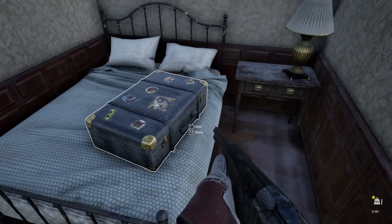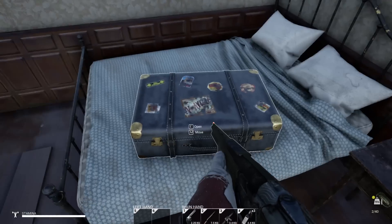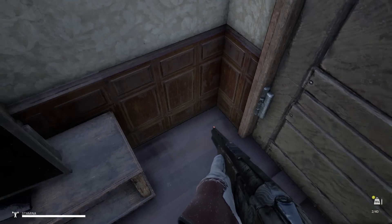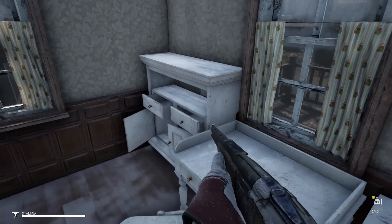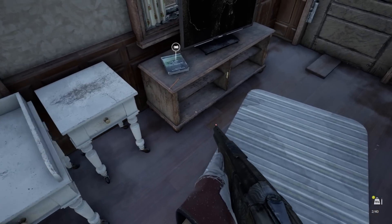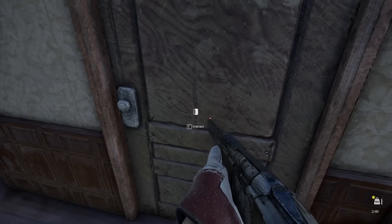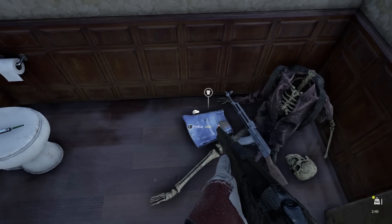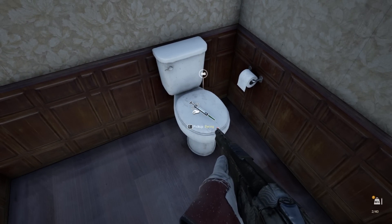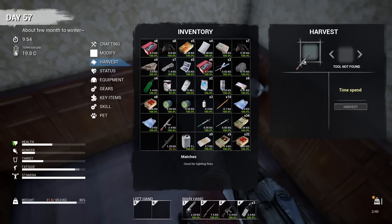Nothing in there - put the paper in there. More paper, more bottles. Paper all over the place - it makes sense, it would probably be the most common thing in the apocalypse. Take that, take the AK - a couple of AKs. I already have an AK at home so I don't need it, so what we're going to do is harvest these and then drop stuff off in that little inventory space.